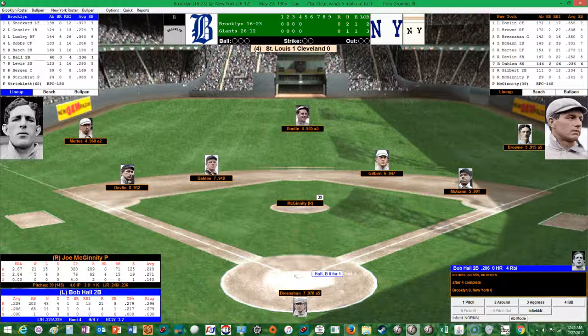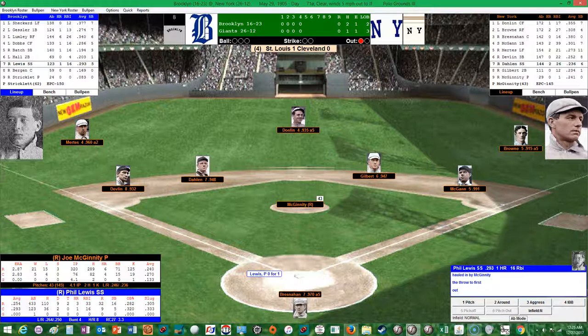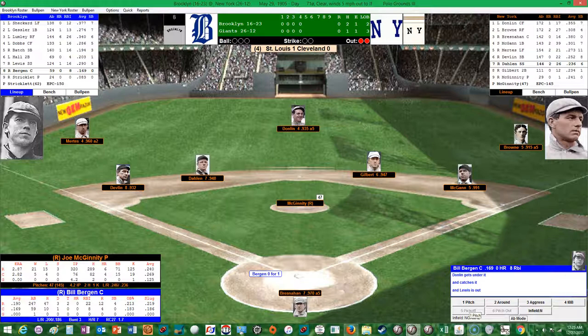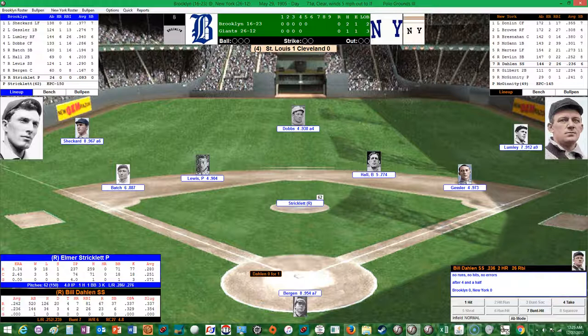Hall leads off for the Superbuzz — he struck out his first time up. He grounds weakly to McGann for out number one. Lewis, who popped out to third, comes up — Donlan comes racing and makes the catch in left center field. Bergen grounds out and the Superbuzz go in order in the fifth. Halfway through and still no score. A very good pitcher's duel going on between Stricklett and McGinnity.